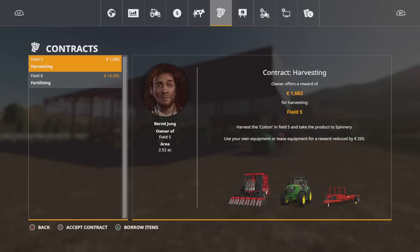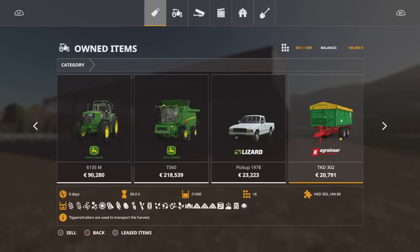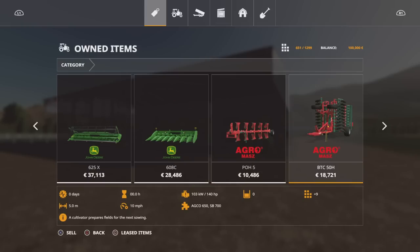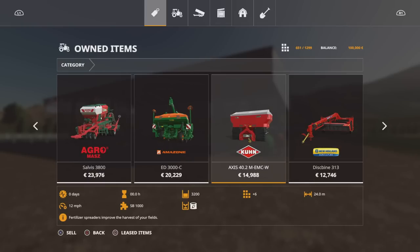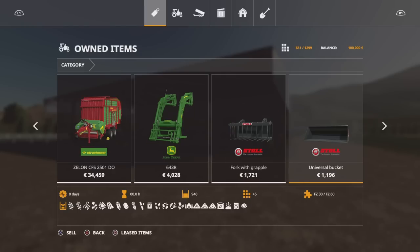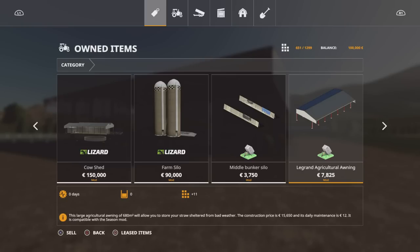We do start with a John Deere 6155, a 6135, a T560 harvester, the pickup, an AgriLiner TKD-302 trailer. Two headers — one standard, one corn header for the John Deere. Plough, cultivator, seeder, planter, fertilizer spreader. We've got a disc binder mower, loading wagon, front loader attachments, two header trailers, and then we get on to the modded stuff.